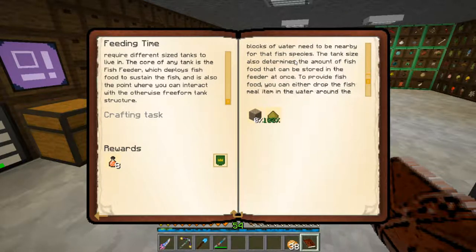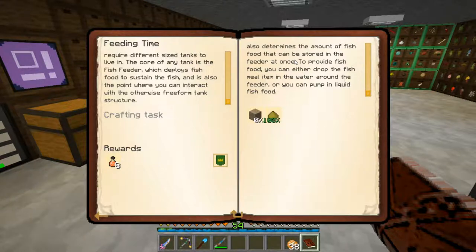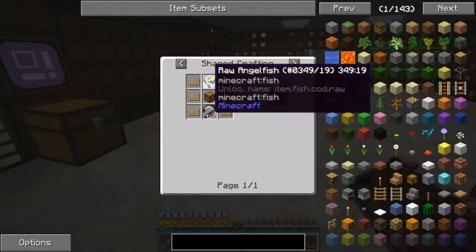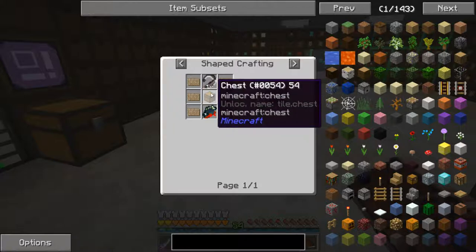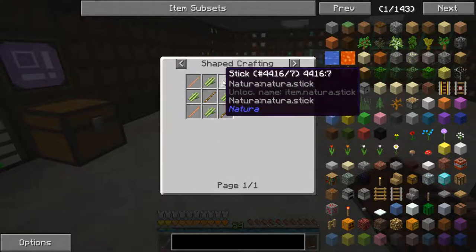To provide fish food, you can either drop the fish meal item in the water around the feeder, or you can pump in liquid fish food. The fish feeder recipe is six pieces of wicker, two raw fish, and a chest. The wicker is made from sticks and sugar cane. So let's come over here and make six wicker.